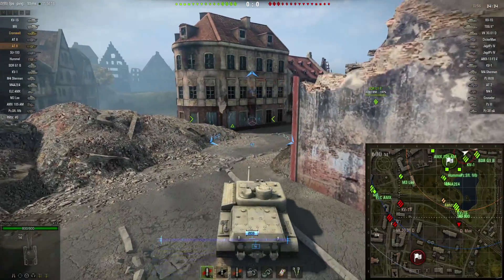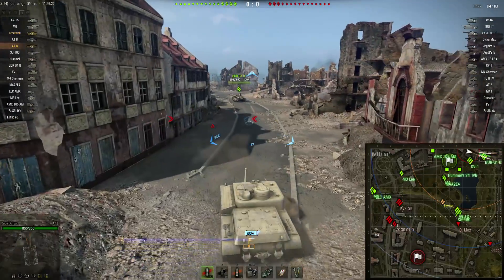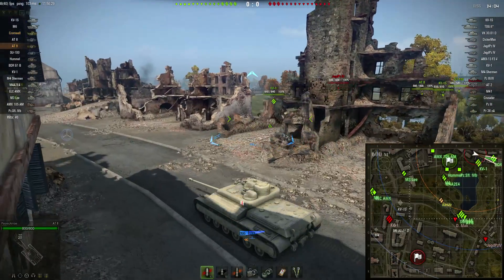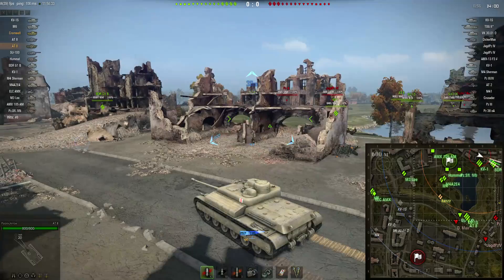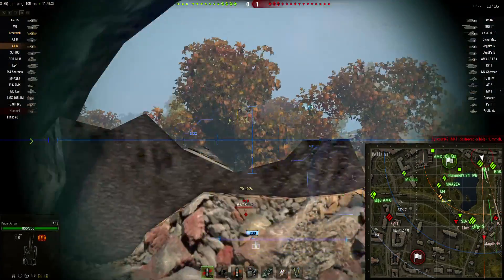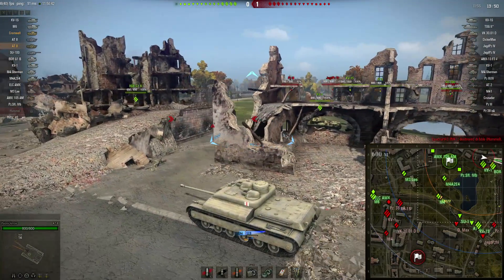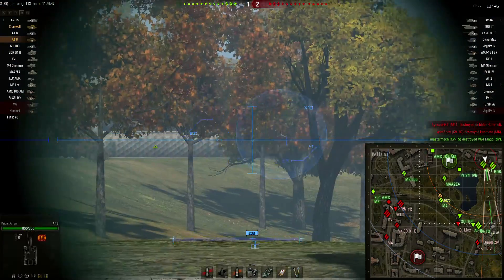Heading to the east side of Wide Park, I'm gonna see if I can shoot anything coming down the train tracks. Got a bunch of spots already. It's a lower profile which means I can't shoot over that little bit of rubble, so here we go.